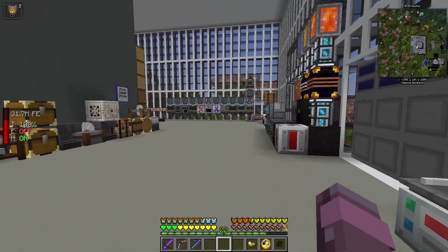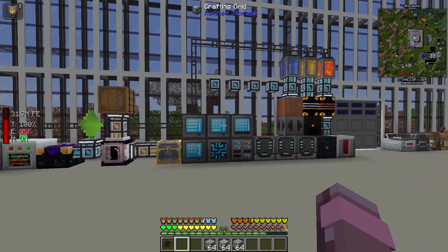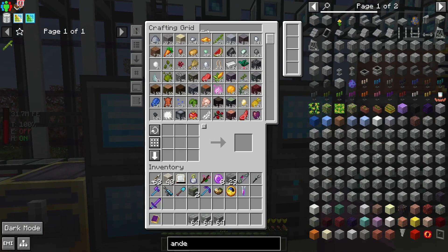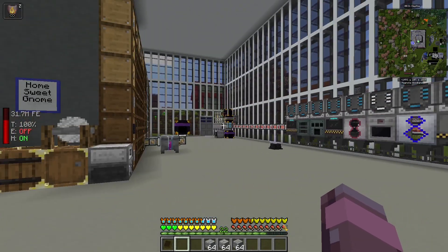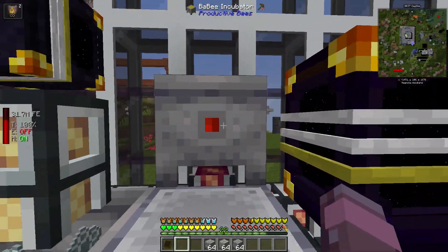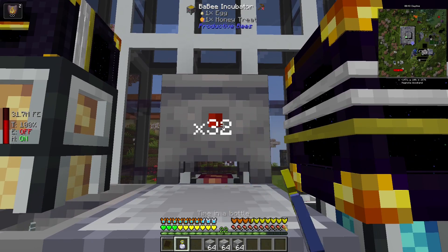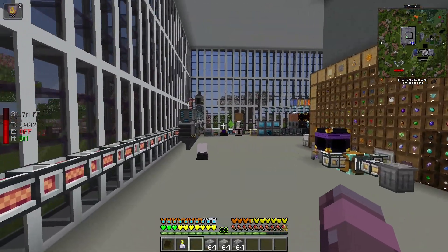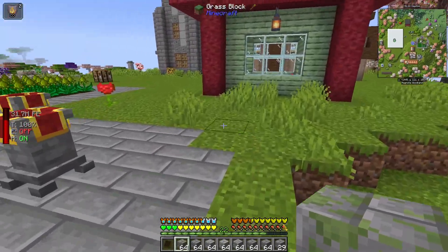Awesome. Now, not to switch gears too far, but we do finally have a 100% prosperity gene sample, and I would like to go ahead and get the treat and the egg and make the spawn egg. Because we're going to want this. I'll be done soon enough, but we'll come back to that.